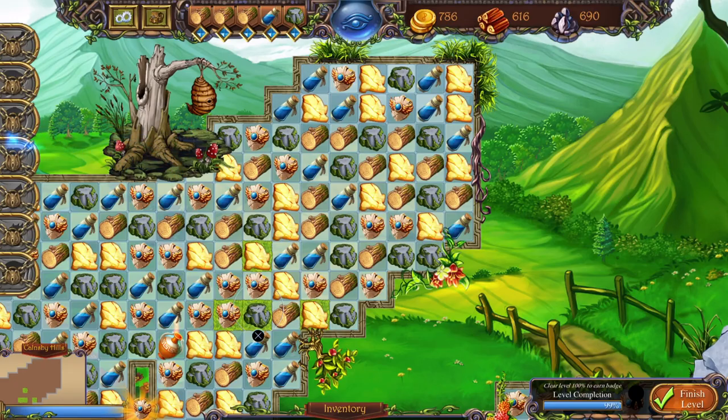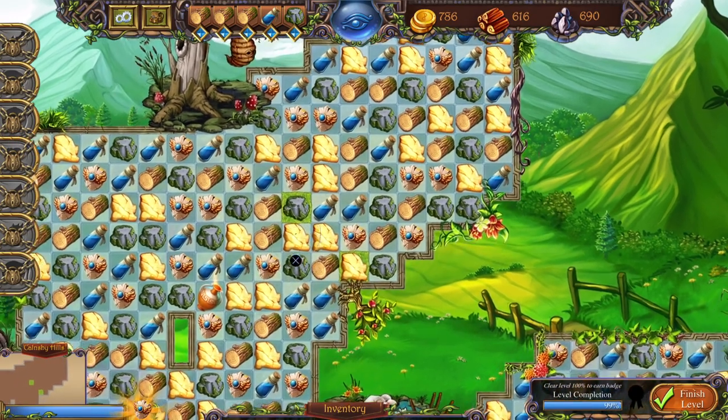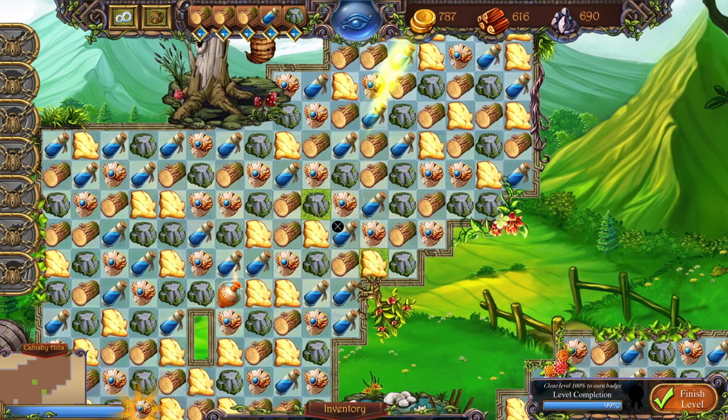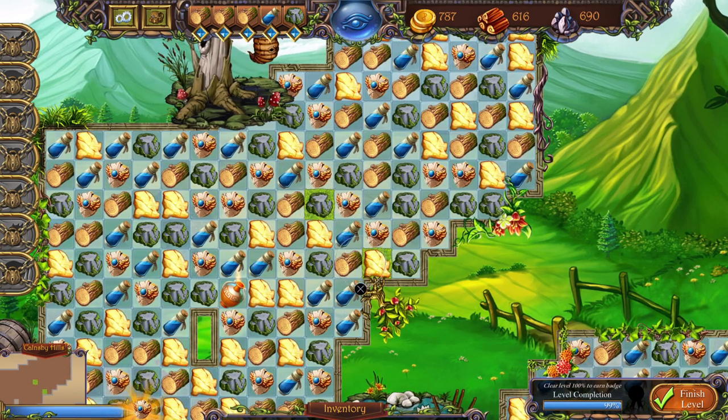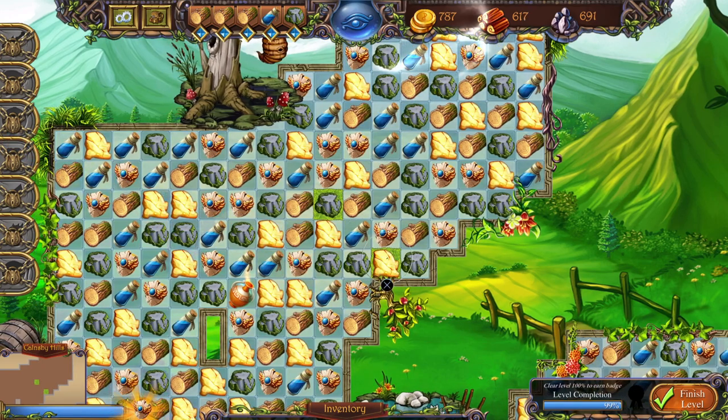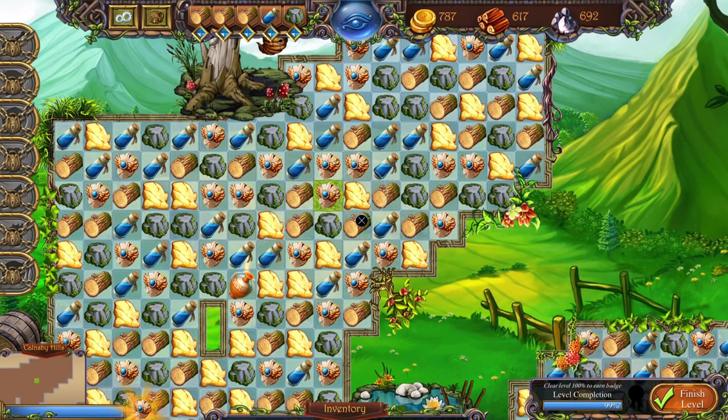Each level has a few bonus sequences in the top left of the screen, meaning if you break specific pieces in a certain order, you'll get bonus resources from them. There's also a bonus objective that varies from clearing all the grass, exploring the whole map, doing a certain amount of sequences, and getting a certain amount of resources, among other things.